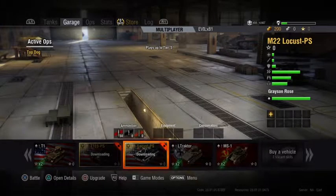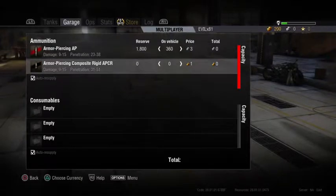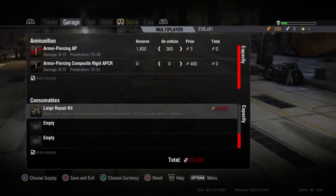Back to the garage here, you can do all of your consumables. Always remember to press triangle to change the currency from gold. If you want to use a large repair kit and you don't want to spend gold, put it in your menu and then press triangle. Make sure you change the currency if you want to use those large repair kits and not spend gold on them.